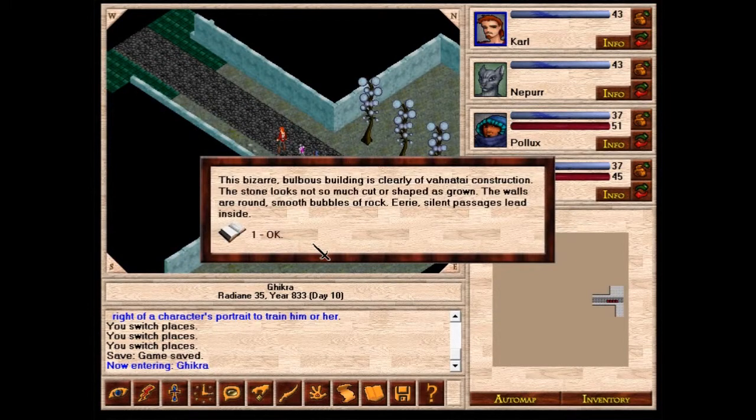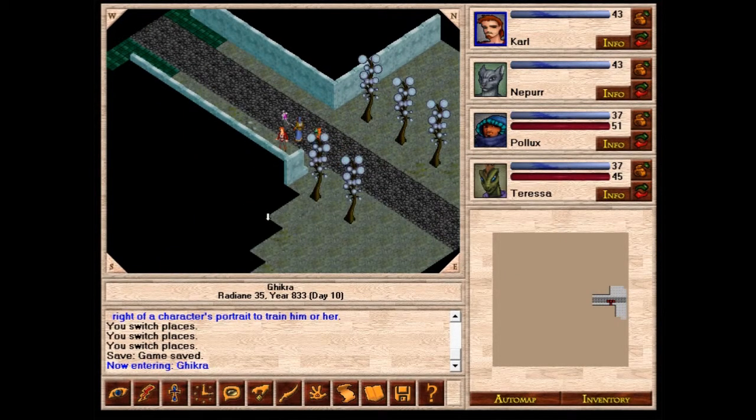This bizarre, bulbous building is clearly a Venatai construction. The stone looks not so much cut or shaped as grown. The walls are round, smooth bubbles of rock. Eerie, silent passages lead inside.